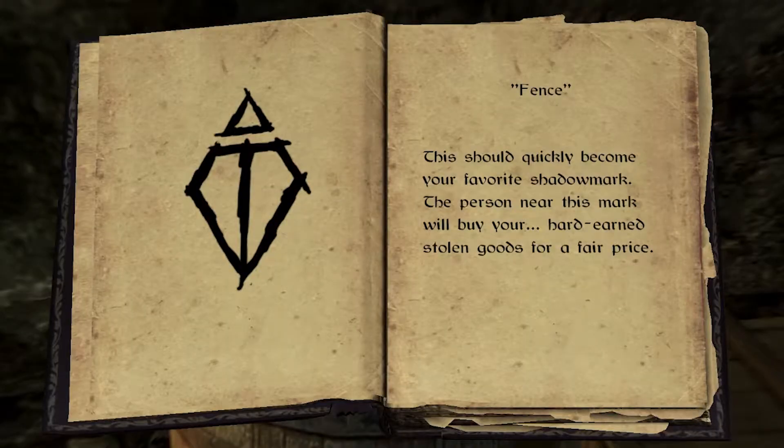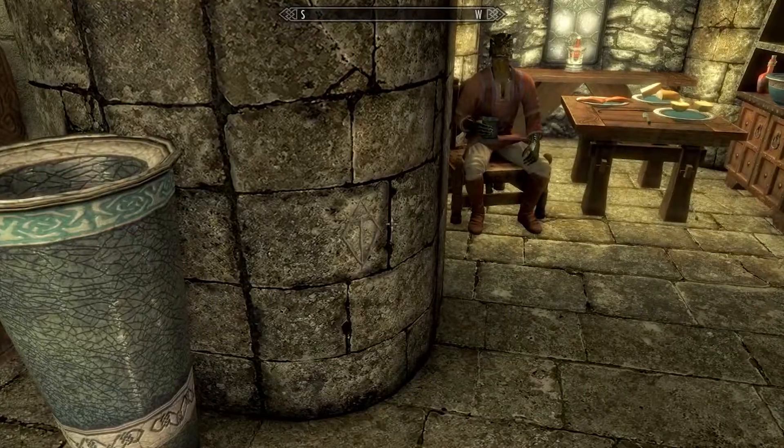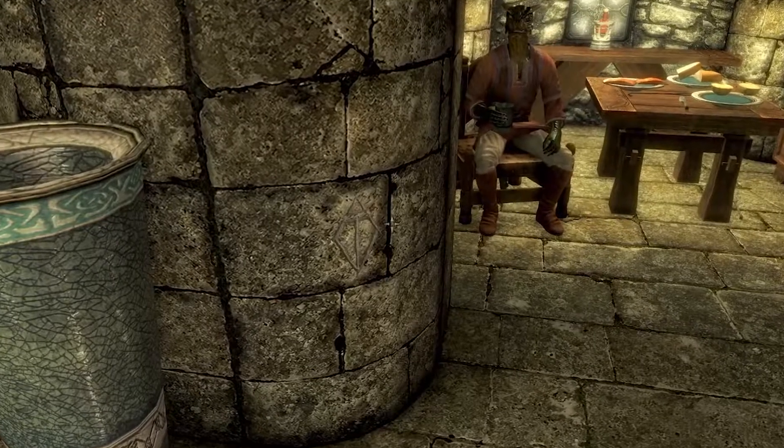Fence is probably my second favorite mark. It means there's a merchant nearby who will buy your stolen goods. Once the Dragonborn has gone through enough of the Thieves' Guild questline, they'll see one on Honningbrew Meadery. In Solitude, you'll find one inside the Winking Skeever next to Gulum-Ei.